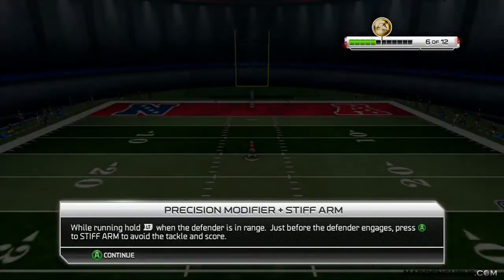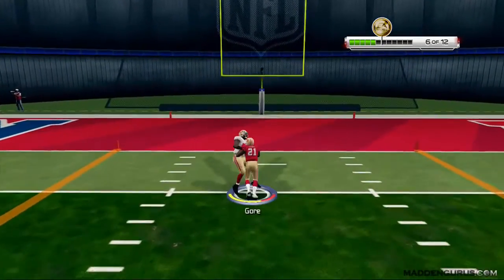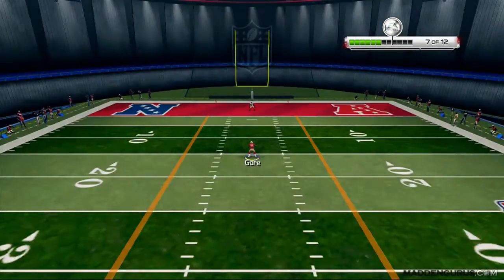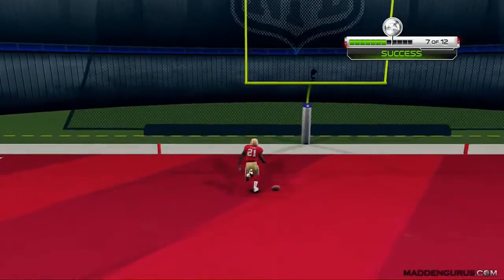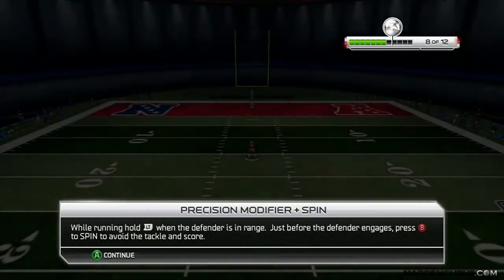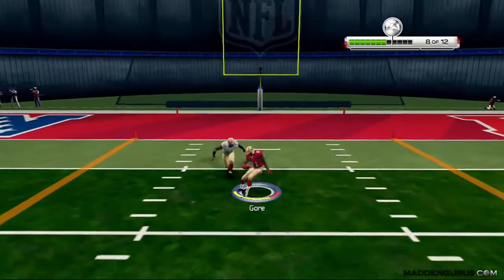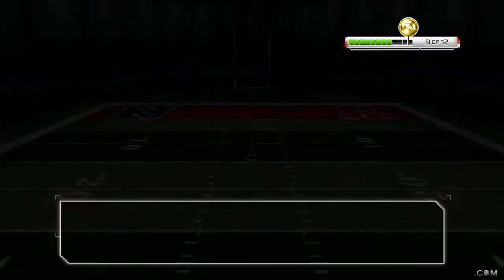I highly recommend using the skills trainer to get used to this, because for someone like me who's been playing Madden for quite a few years, it's not very intuitive. You don't really feel comfortable using it in an actual game. But when you do it over and over again in this skills trainer mode, especially trying to get the gold coin, you'll definitely get a lot more used to it and want to start using it in a game to get those cool animations.